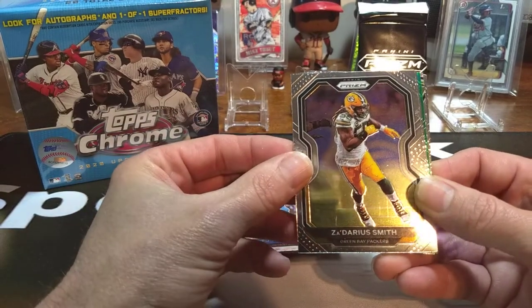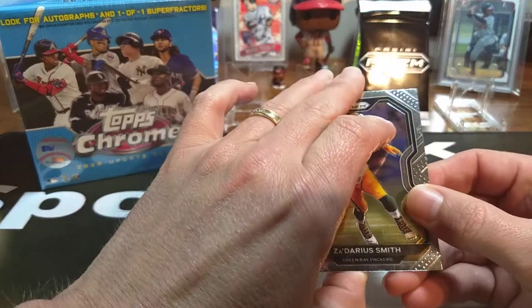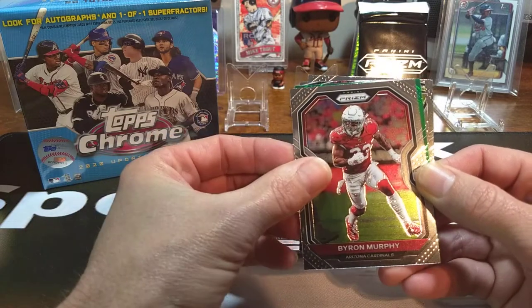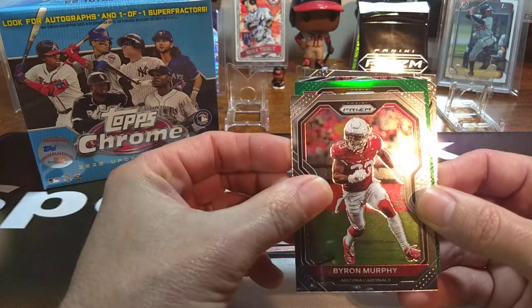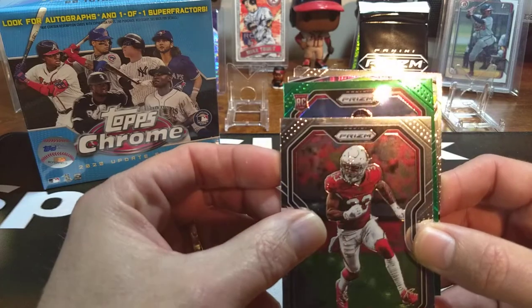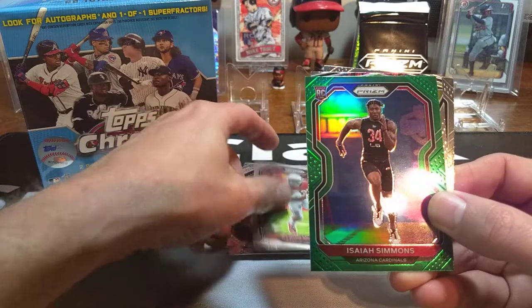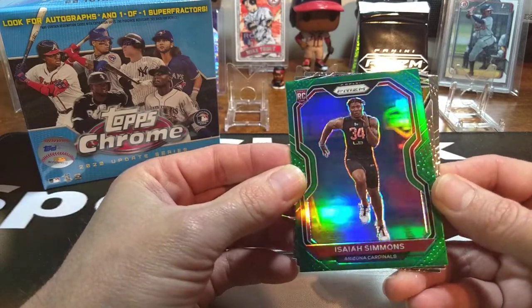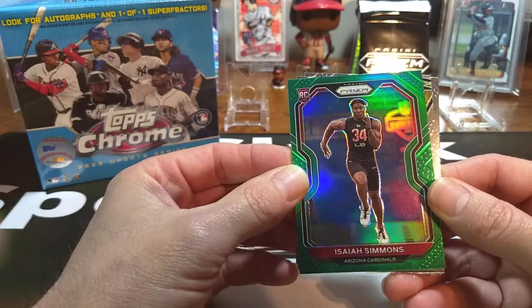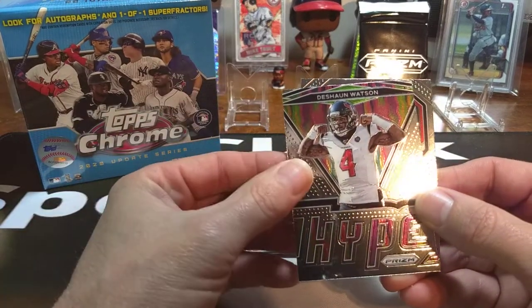Next card is a Zadarius Smith. We do have a green rookie — let's see what we can get into the next one though. No rookie yet, that's a Byron Murphy. Now this green is a rookie. We're looking for a helmet. We do have a helmet — no, we don't. That's cornrows. That is going to be Isaiah Simmons, I think. Yep, Isaiah Simmons. Green parallel. Not bad. I think he was drafted around pick four, five, or six in the draft.